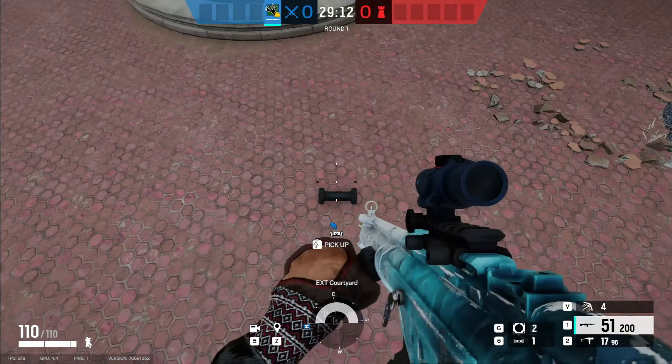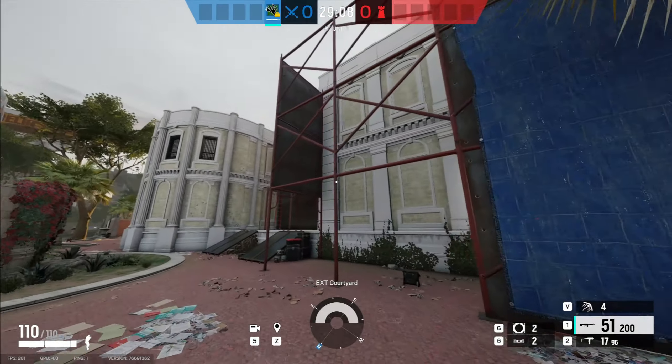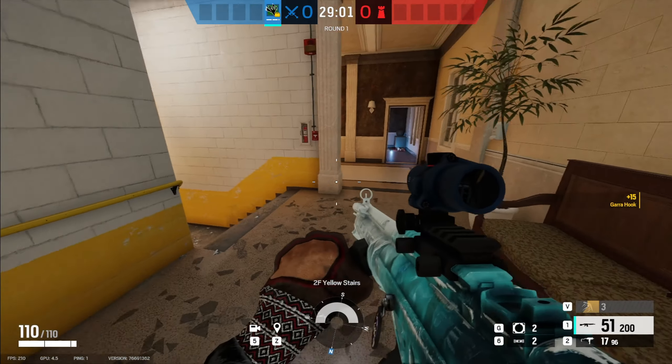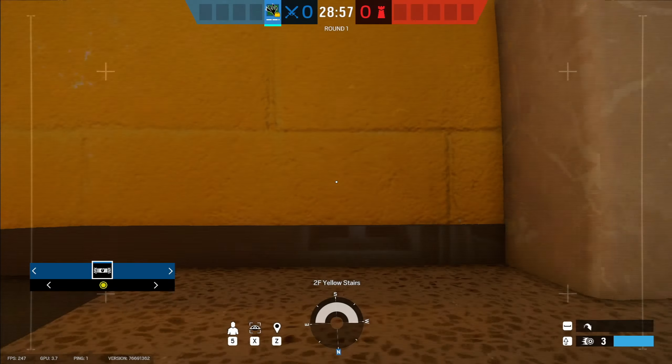What's going on guys, back to another Rainbow Six Siege glitch video. This one is on Consulate — you're gonna want to come up into this area. You just want to throw your drone right here.